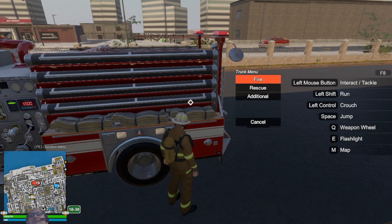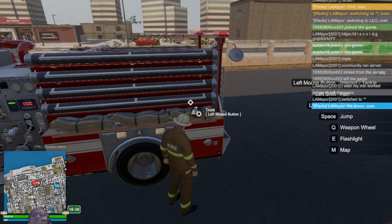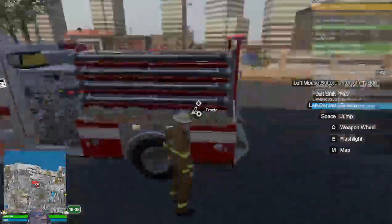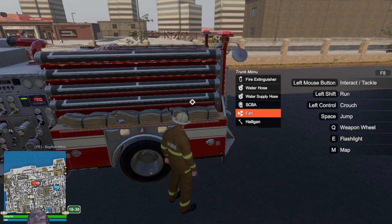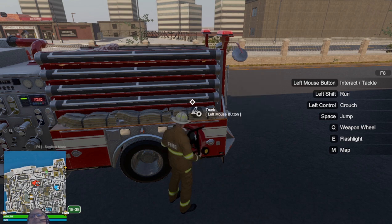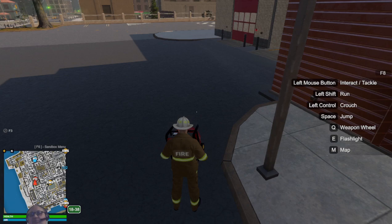To remove the SCBA you left click, left click again, go back down to it, left click a final time, and it's gone. After a fire has been put out you get a little bonus by emptying out the smoke from the building.